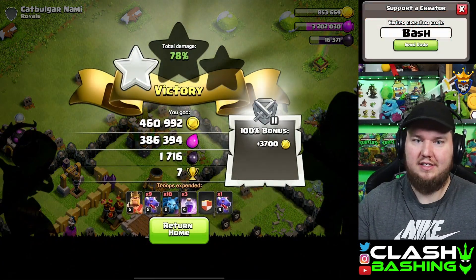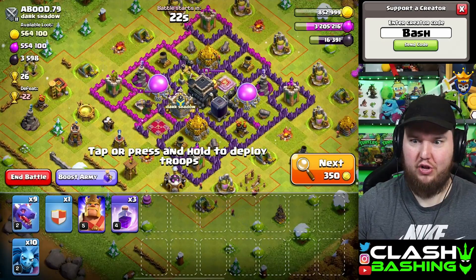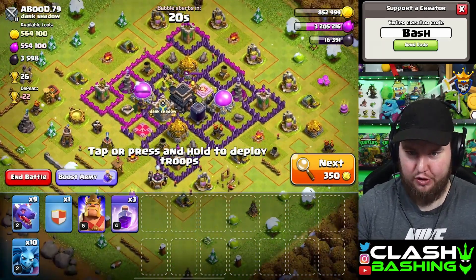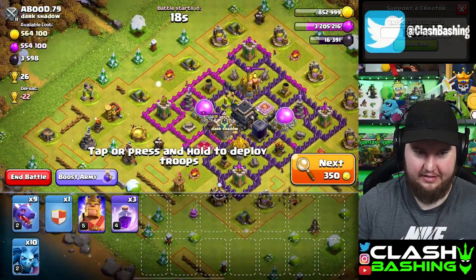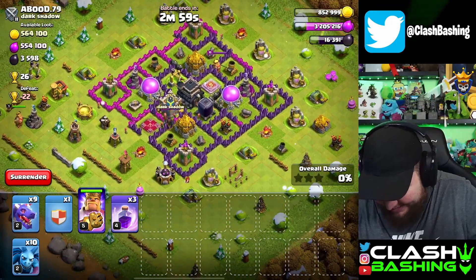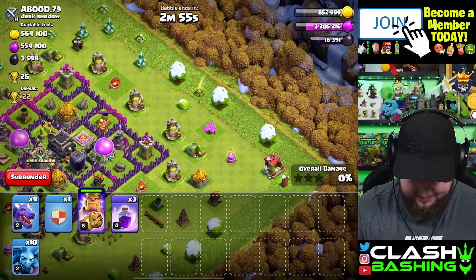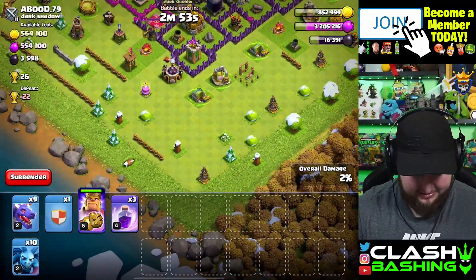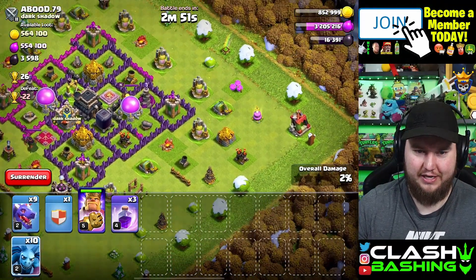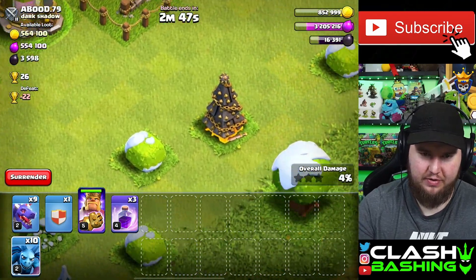It's not bad - we just need a few more raids like that and we can do better on the next one. Let's see if we can bully this rushed town hall nine - it's got more loot. This base looks like he's just got stuff thrown all over the place.